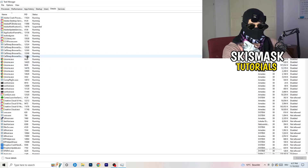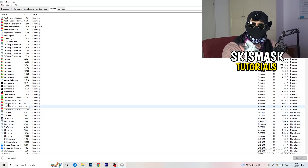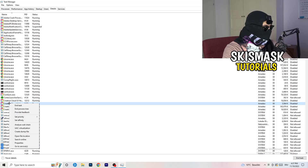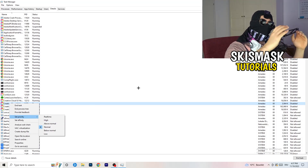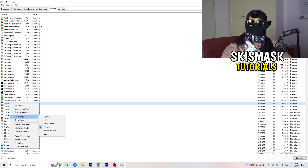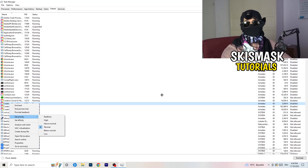Find your game and your launcher in the Details list — for example, like Creative Cloud here. Right-click, go to 'Set Priority,' and set it to Above Normal or High. This tells your PC how much priority to give your game, directing all available performance to it. Check whether Above Normal or High works better for your specific PC, and do the same thing for your launcher. This should fix your black screen issue.